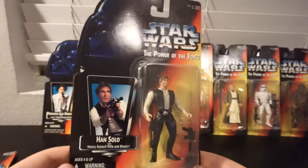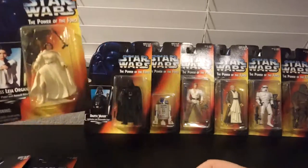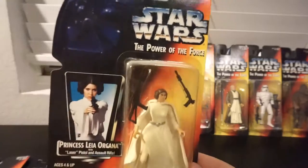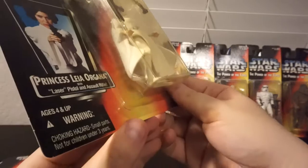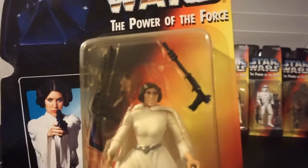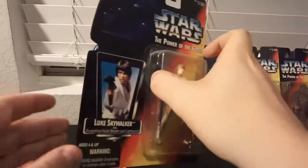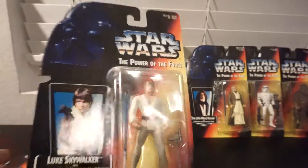The original A New Hope — by the way, all these figures are from A New Hope. One of the big criticisms everybody has is two things, mainly with this first wave. This is like my only bubble that's really yellowed, which is kind of weird. The biggest two complaints are how ugly this Leia is — you'll hear it called Monkey Face Leia. And the other big complaint is they're like super, super buff, which is kind of disappointing.